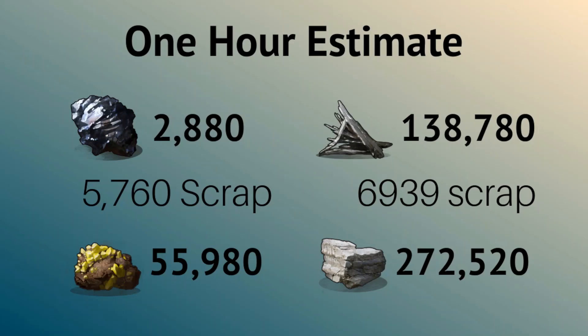If you ran the excavator for one hour — 30 diesel fuel — you'd get 2,880 high quality ore, which exchanged at Bandit Camp gives 5,760 scrap. You'd get 55,980 sulfur ore, almost two boxes. Metal fragments: 138,780, or you could exchange it for 6,939 scrap. And finally, stone: 272,520. That's a huge zerg base all built, so one hour would be very well worth it.